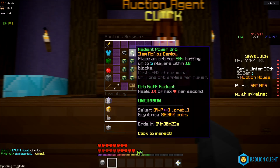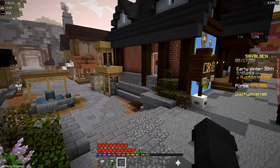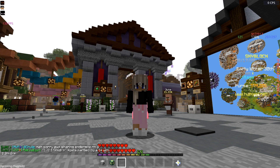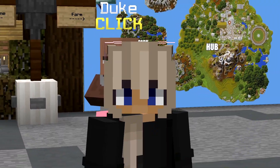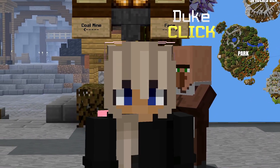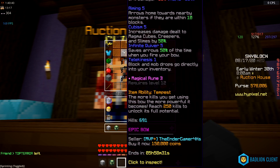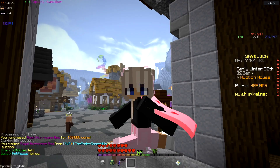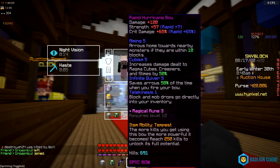Next I'm getting a radiant orb — you can get these really cheap, 22k. I'm not buying a mana orb because they cost around 2 million. The next thing I need is a hurricane bow; this one looks pretty decent at the lowest price of 150k, and it's already reforged to rapid — what a deal! So we've spent just over 500k total: we have the pet, our main bow, and an orb to keep us alive.